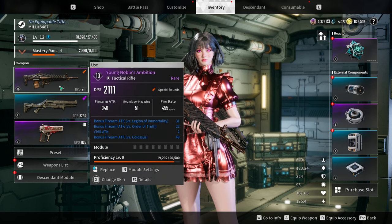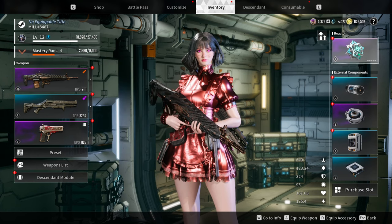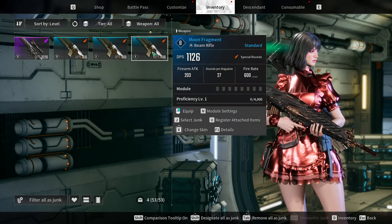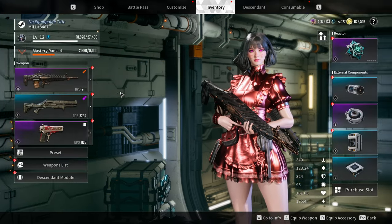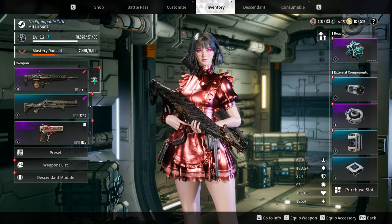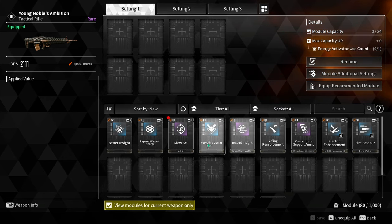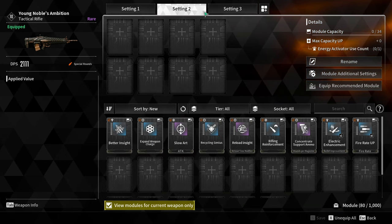You also have a bunch of things to go for, like different reactions and different mods for your character, and a lot of different weapons as well. Obviously these are all the same — I've had some pretty terrible RNG. As you can see, you can also mod out your weapons, which is pretty cool, so you can make some crazy builds.